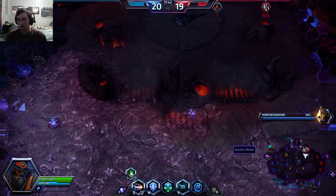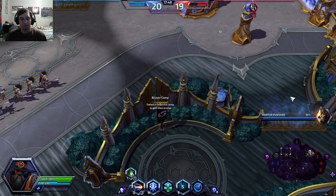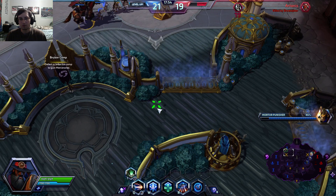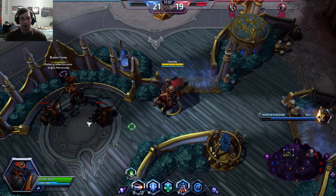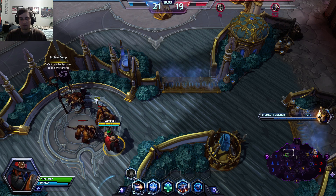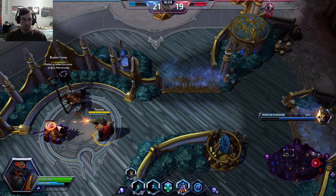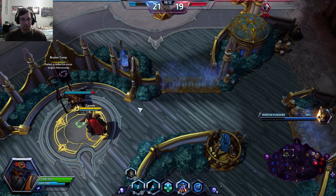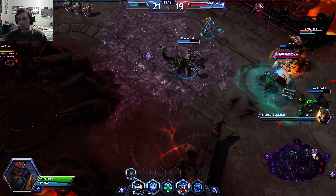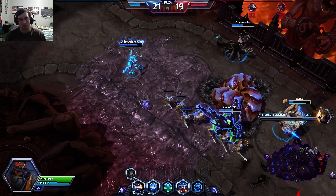I'll be back in the game here in just a minute and going to join the push. Since I'm back here, I'm going to grab this Bruiser Camp and use that to push with us. Those Bruisers are going to be able to join our push, and that's going to really help because it's just more guys doing heavy damage.